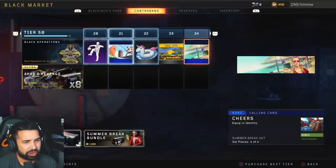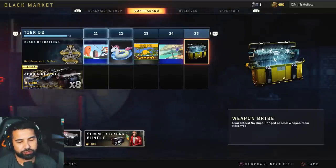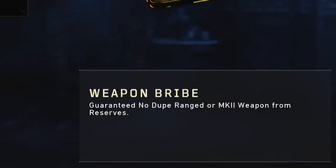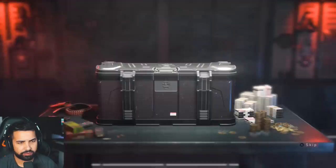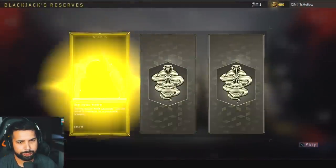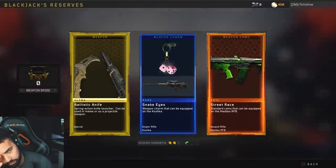Fresh catch calling card, tactical floats sticker, sunset hotel sticker — so many stickers — calling card 'cheers,' and then a weapon bribe. So at tier 25 we have a weapon bribe. It says guaranteed no-dupe range or Mark II weapon from a reserve. I'm gonna open this one — weapon bribe, please give me something good.